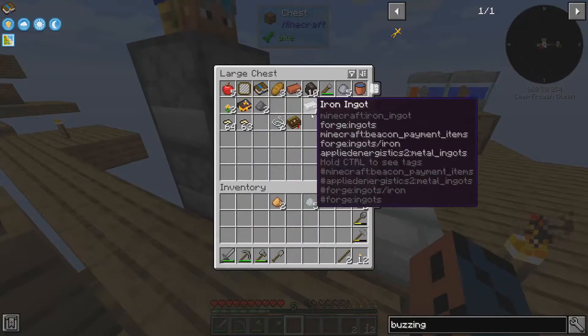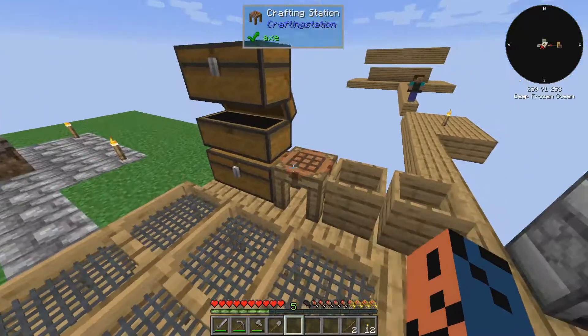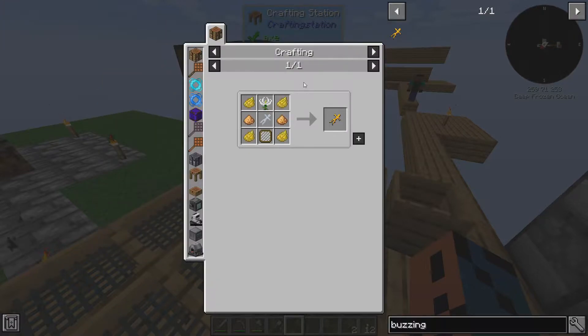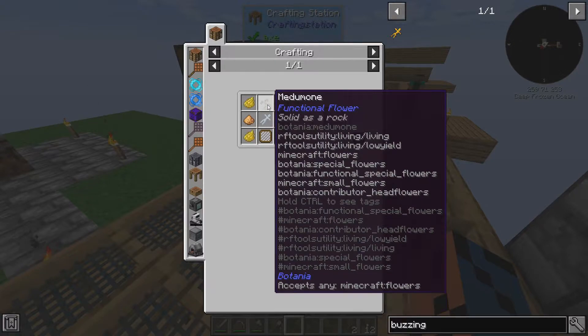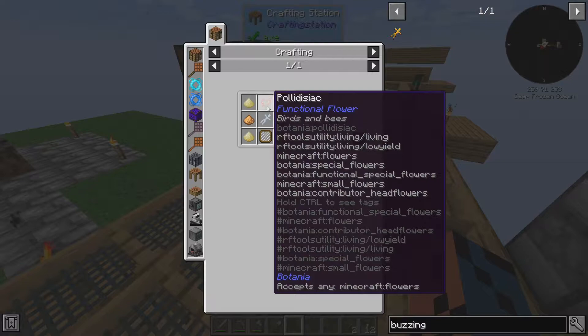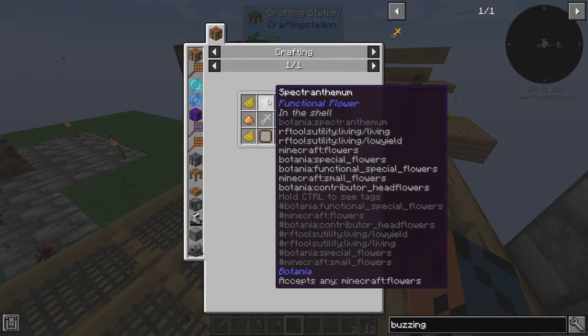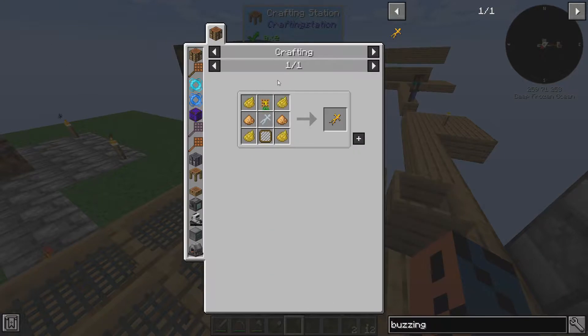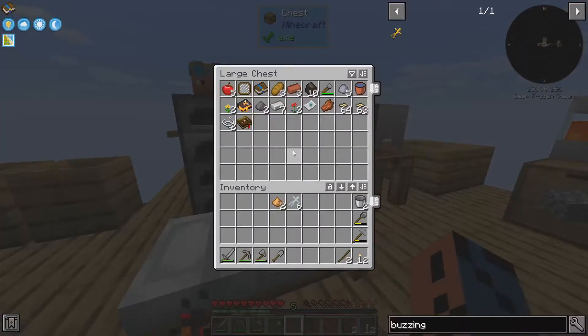But we need the emerald. We do this — we get a porcelain doll. So what else do we need? I think we need one of the mystical flowers. Basic Minecraft flowers don't work. I think we can try, but I think we need something from mystical agriculture, or just different flowers, not in the base game. But we have enough bone meal to grow some, so let's do that real quick.